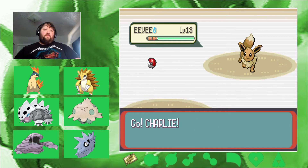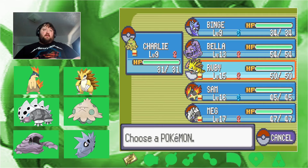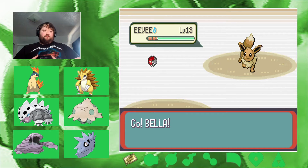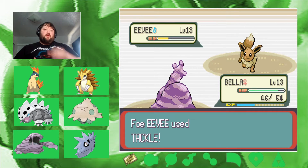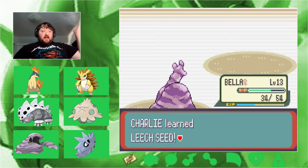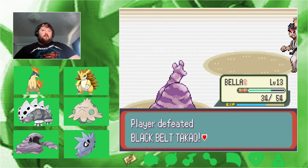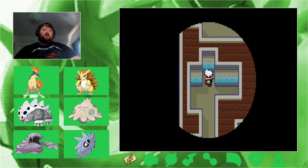One mon and it's an Eevee. I wish I knew a Fighting move by now but I don't. Let's let Bella handle this — Sludge this thing, nice hit, one more should do it. Goodbye Eevee! Charlie up to level 10, leveling up fast. Binge comes back up front since he's the only mon not in double digits — gotta get him trained up.